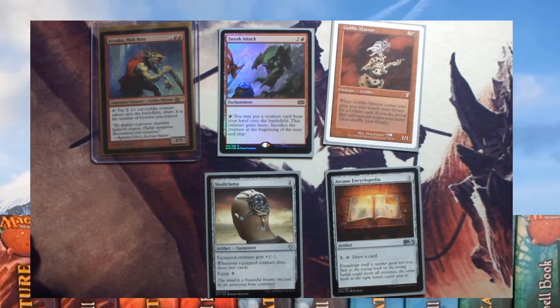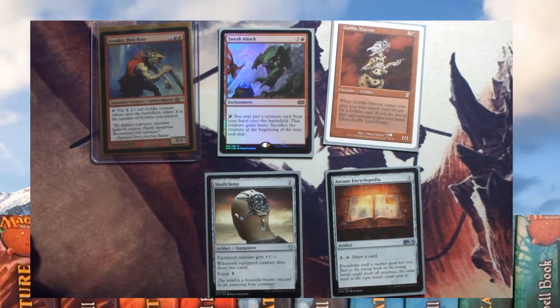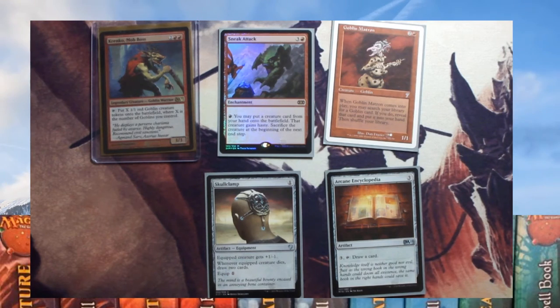These are card draw options. Skullclamp is ideal early on, but as soon as your goblins start getting a plus one it's no good — though if a small creature dies you draw two cards. Arcane Encyclopedia lets you pay three to draw a card. Goblin Matron lets you search your library for a goblin card. And Sneak Attack — for one mana you can put a creature from your hand onto the battlefield with haste, then sacrifice it at the beginning of the end step. Ideal for creatures with good enter-the-battlefield conditions.